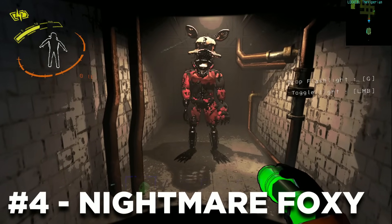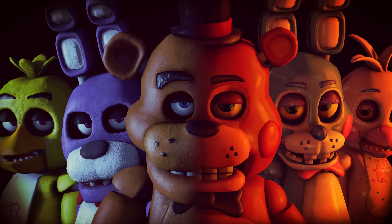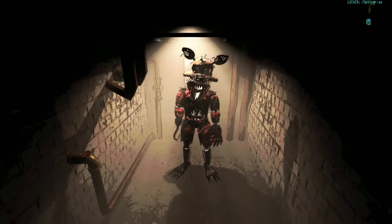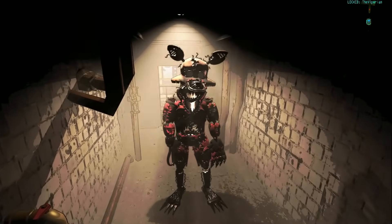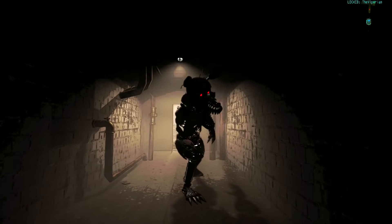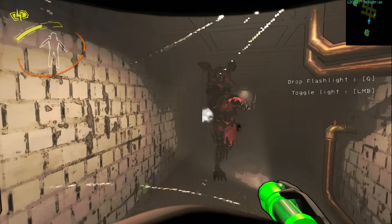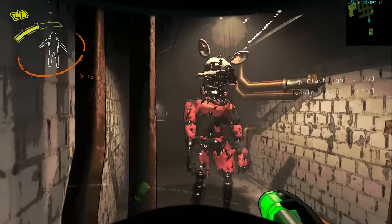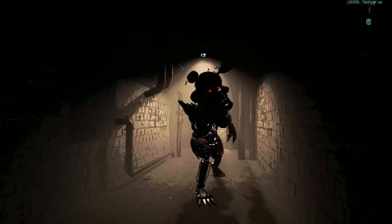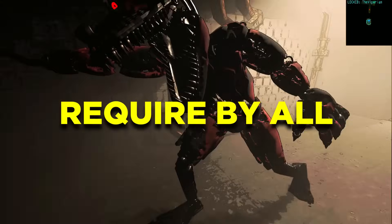For mod number 4, this is the Nightmare Foxy mod. This adds the Nightmare Foxy enemy from the Five Nights at Freddy's series into Lethal Company. With this mod installed, Foxy has a chance to spawn. When successfully spawned, it will start off in waiting behavior, where Foxy waits before going through stages until he points his hook. Once you hear the howling from him, he will go into the second phase, running at a random player inside the facility and accelerating until he reaches the player or is seen. If seen, he will decelerate and go back to stage 1, and if not seen, he will kill the player. This mod requires everyone to install it for it to work.